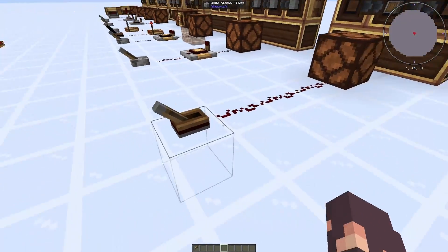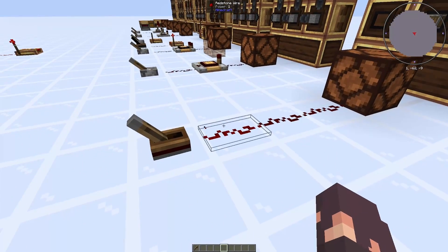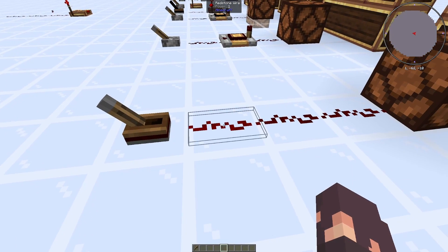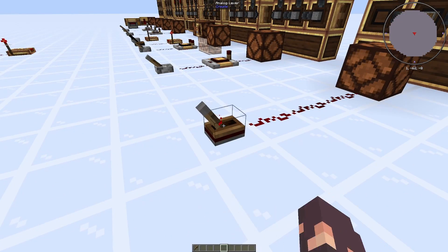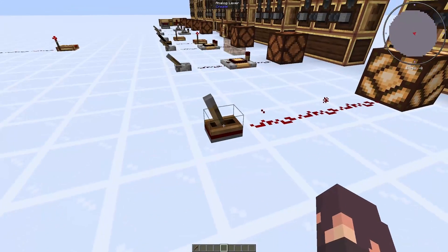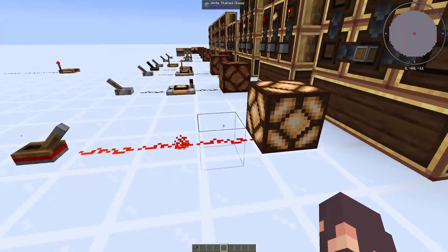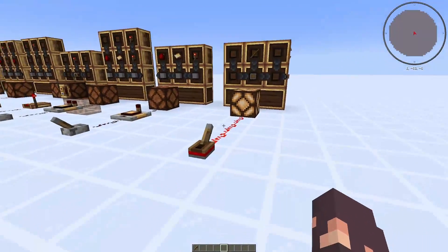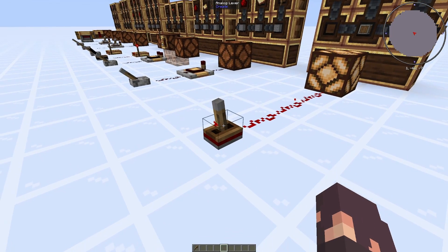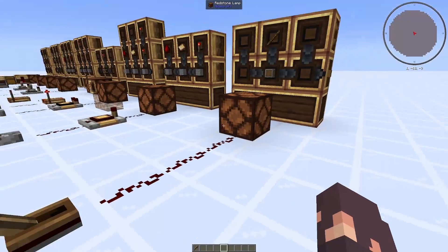First off is the analog lever. This thing is basically a lever that you can specifically set the power levels of. I clicked it once and it set this redstone dust to a power level of one. If I set this to a few more it will turn on the redstone lamp. If you continue right-clicking and get it all the way to the end, you can see that it produces an output of 15 and will power something up to 15 blocks away. The way to get this down is by shift right-clicking, which will lower the power level, and you turn it off by shift right-clicking it all the way back down to zero.